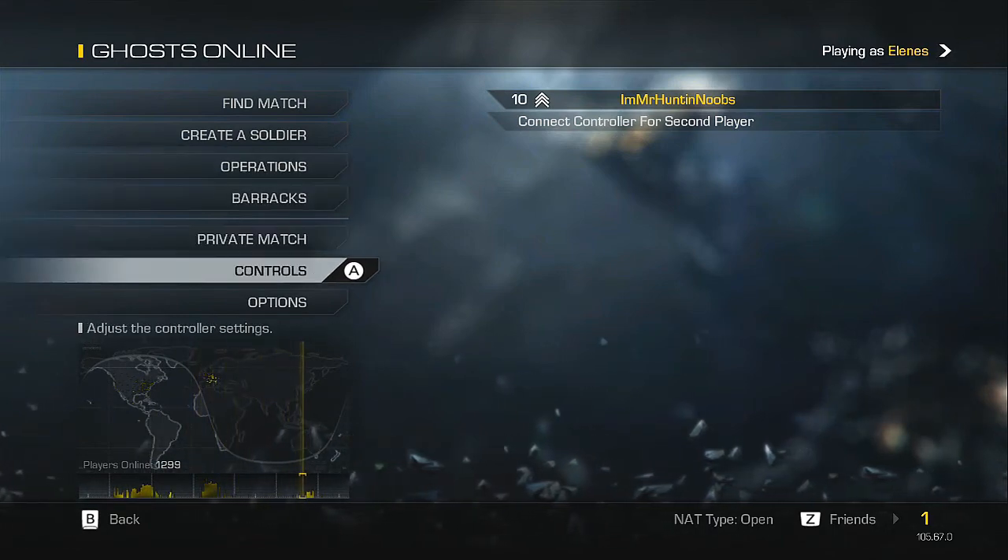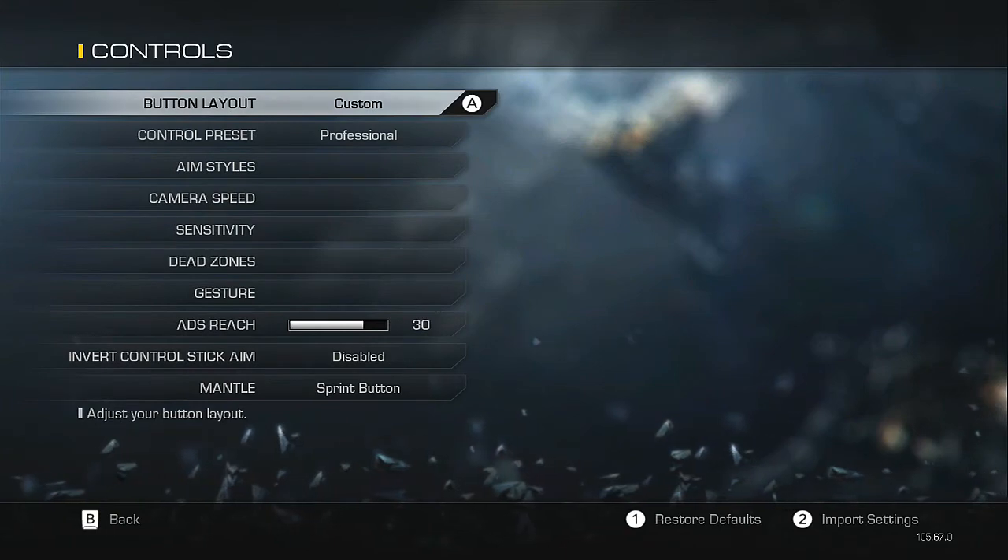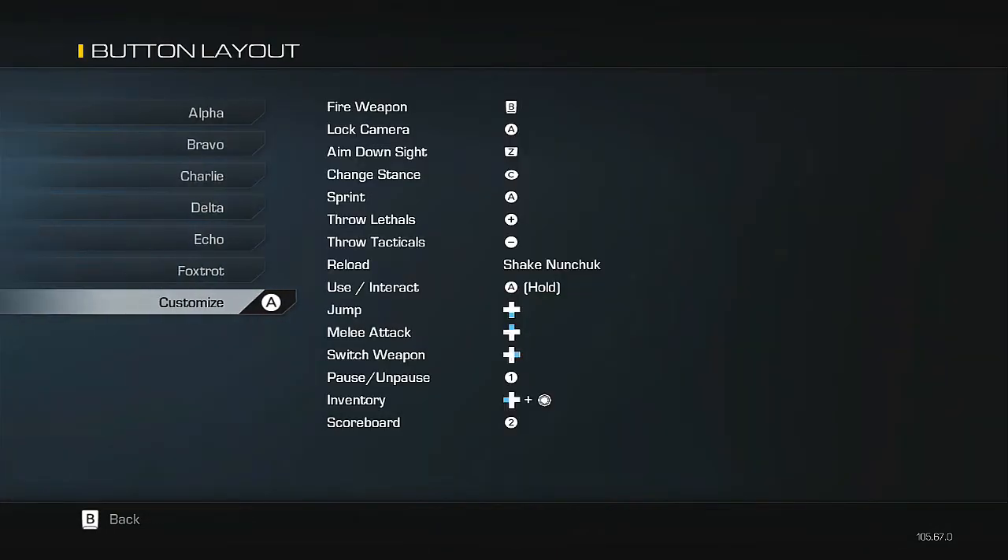Let's jump into my controls. I use a custom layout — my jump button is set to down on the d-pad and my melee is set to up. The reason for that is the jump shot: I hated having to jump and take my hand off the A button to reach up. It always felt awkward for me, so moving jump to d-pad down makes it great — you can jump and drop shot.